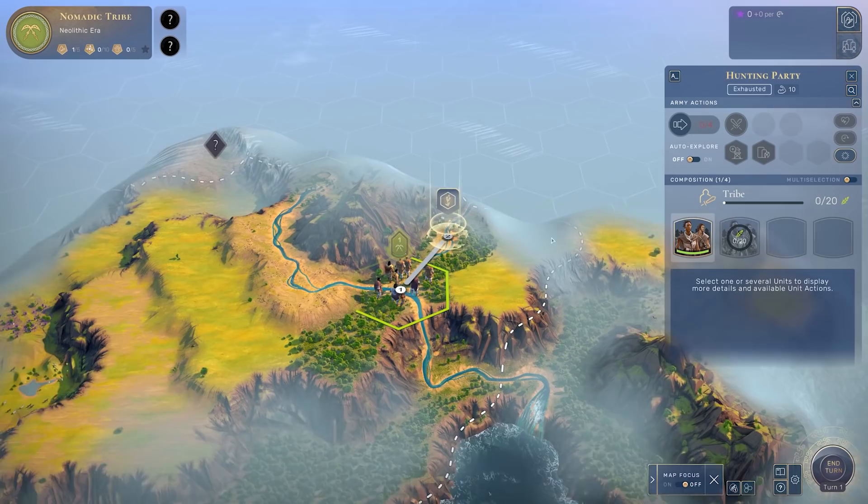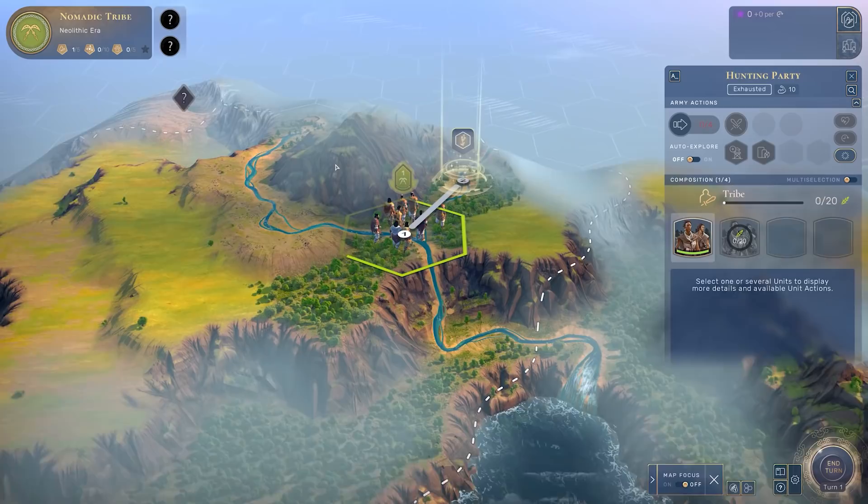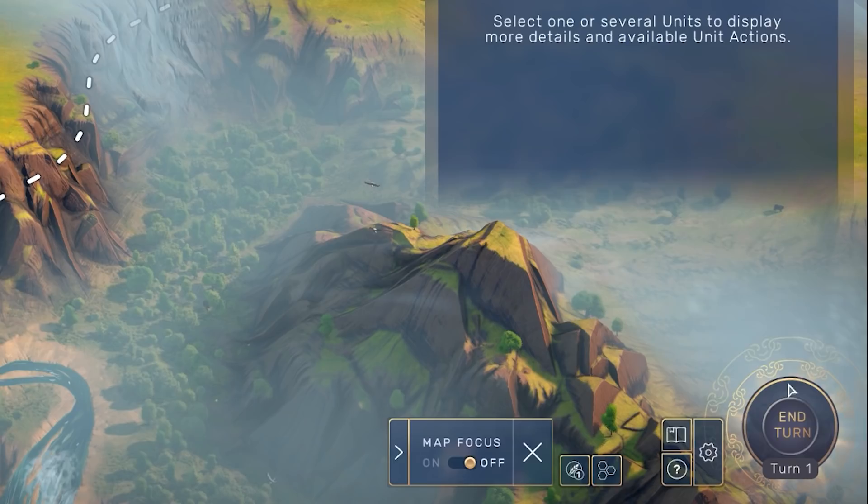The only real upside to choosing your movement direction is the geography. Humankind has a really layered map - there are five layers just in this one little portion. The higher up you are, the more of the map you'll see, and you'll also get combat bonuses throughout as well.